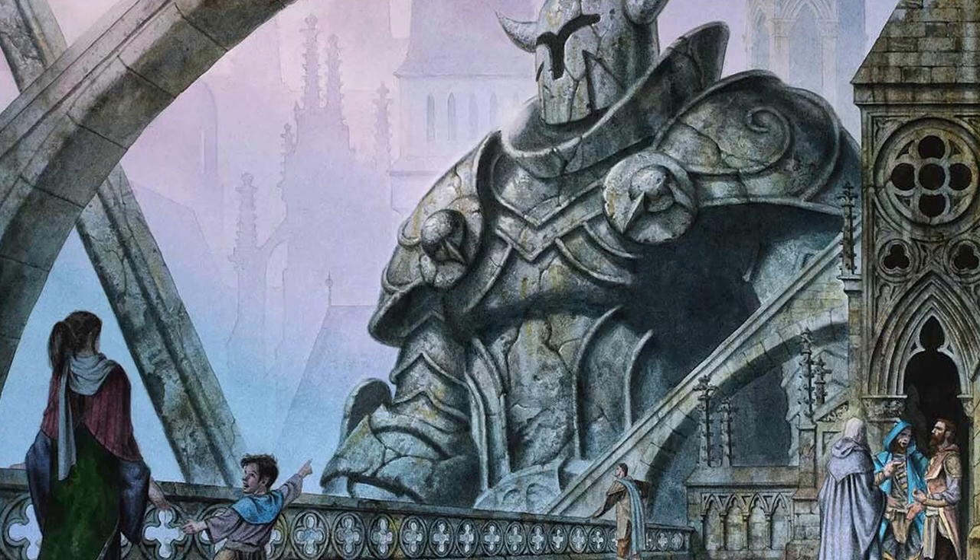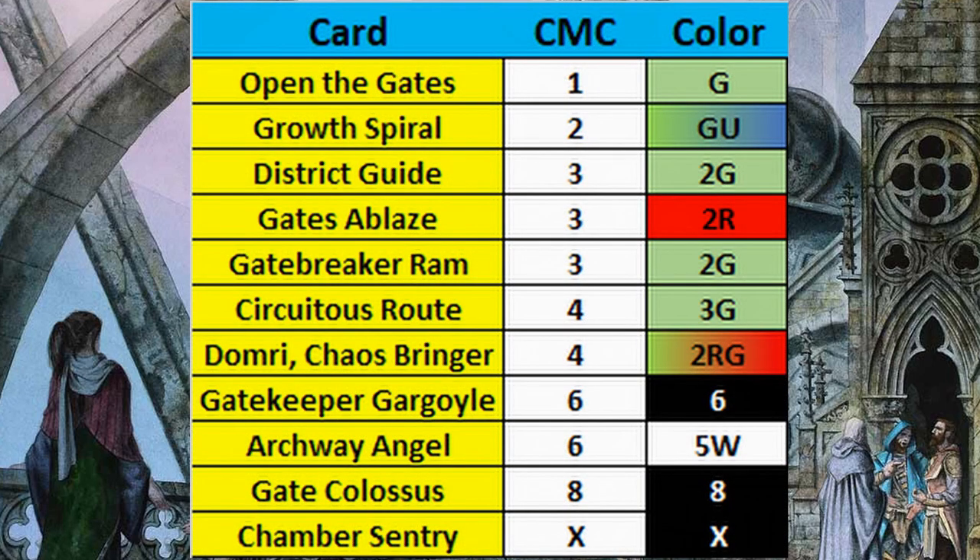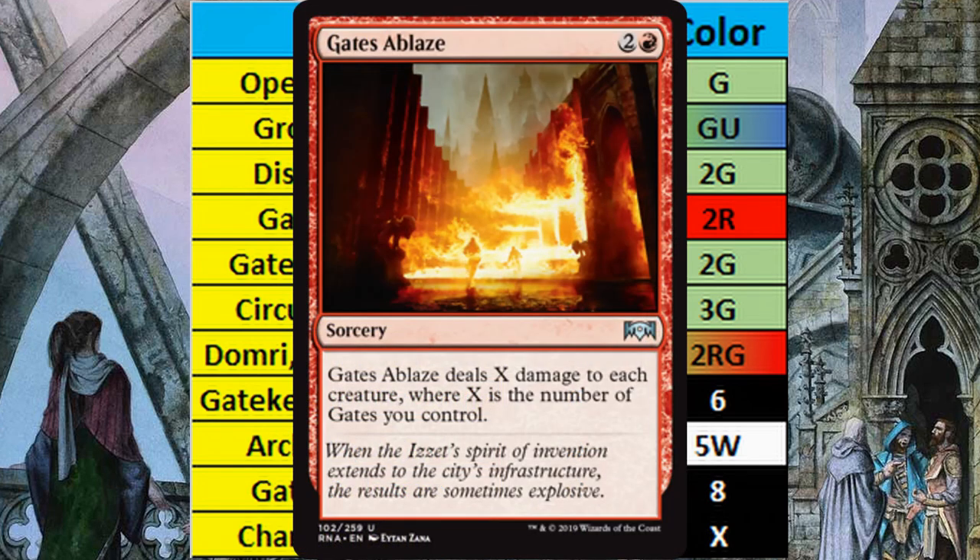So what colors do you need? We'll take a look at the converted mana cost and color breakdown in the description. As you move from lower to higher converted mana cost, it starts with green as the most important color — green has a home all the way up to the 4 CMC spot. The next most important is probably red. With red you can cast Gates Ablaze, your board wipe, which does damage to each creature equal to the number of gates you control.